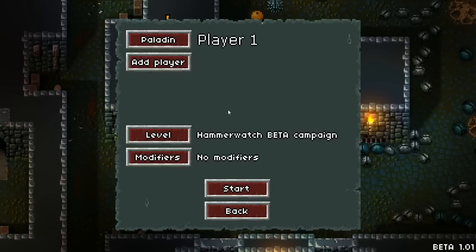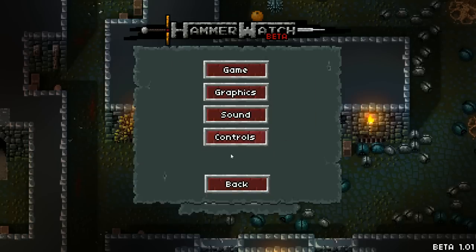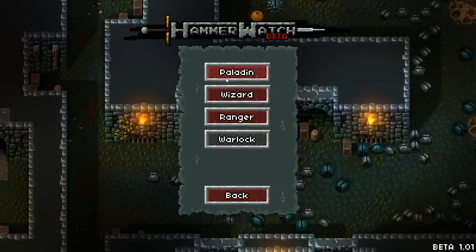If you go here, you can go to local and you can add players and you can have them controlled with joysticks — all the keybindings are completely custom. This is very much an old-school Gauntlet game, so you have three classes here: the Paladin, the Wizard, and the Ranger.